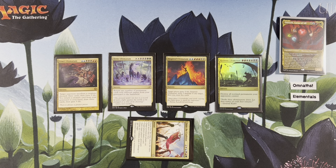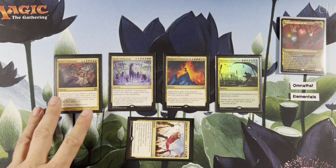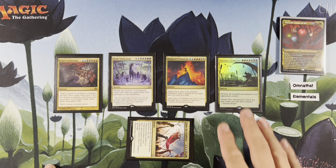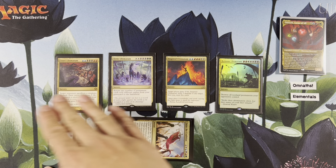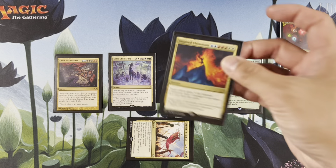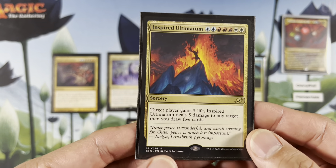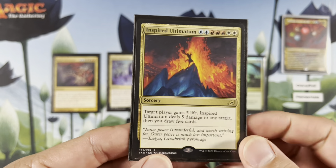And speaking about bad mana, we have our ultimatums, which are the worst mana situation — we want a challenge. So I put four of the ten ultimatums. We have Runo's Ultimatum — of course we're going to play that because it's insane, it destroys all non-land permanents your opponents control. We have Inspired Ultimatum: this is a pet card of mine, you don't have to include it, probably shouldn't — it's the Jeskai one. Target player gains 5 life, deals 5 damage to any target, then you draw 5 cards. Pretty neat.